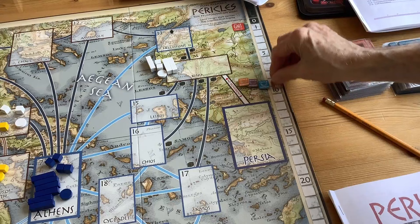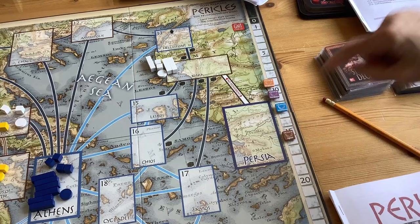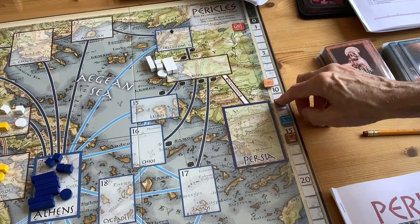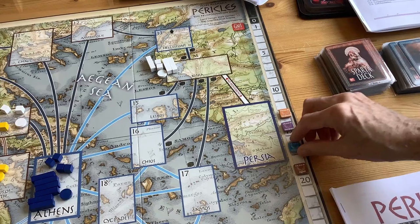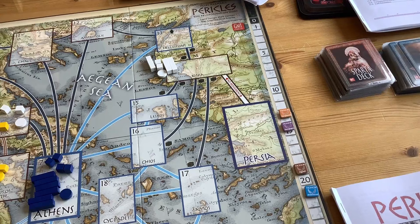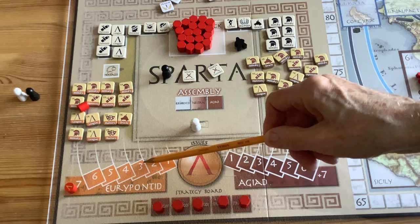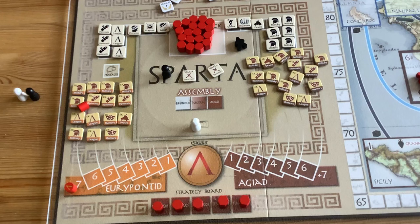Personal victory is achieved by acquiring the most honor, done by getting your individual honor marker up the track. Most scenarios start honor at 10, and you try to move it up — the track goes all the way to 99. It's like a racehorse track so you can immediately see who's winning individually. Honor can also go down. It's quite possible to personally win the game while being on the losing side of the war — those are the dual victory conditions, and I think they're clever.